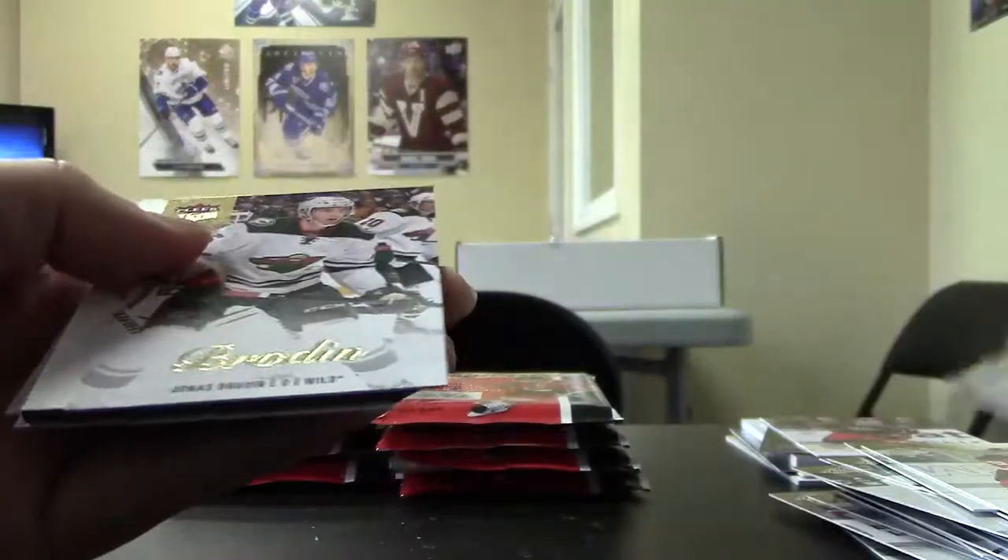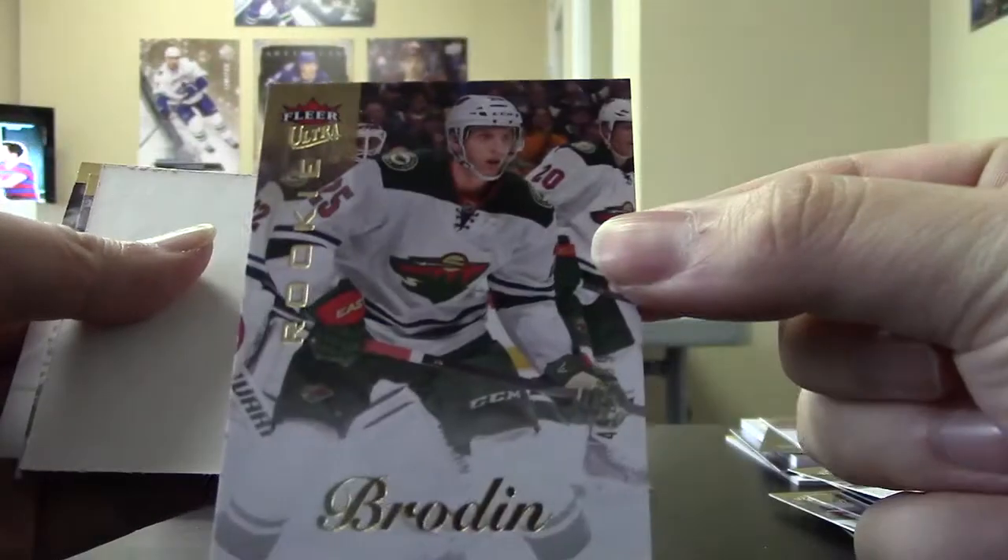This pack feels heavy. Decoy. Jonas Brodin, ultra rookie out of 499.